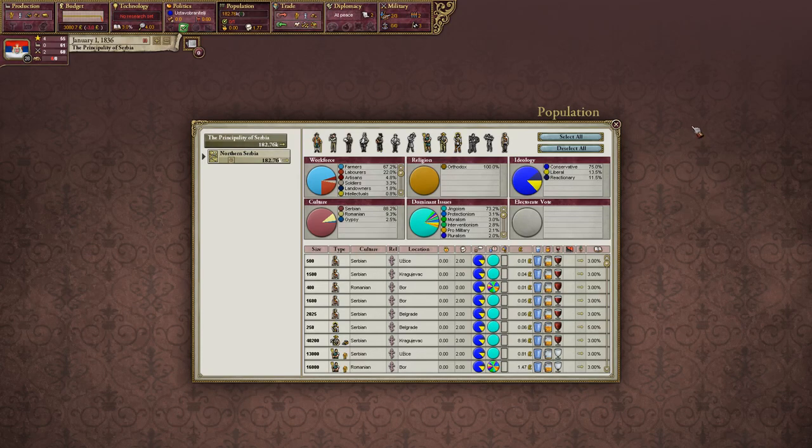This is where we'll set our national focus — it gives you a breakdown of our population, the needs they're getting: life needs, everyday needs, and luxury needs. What makes this game so great is that every person in your nation belongs to a group. These groups fluctuate, they affect your nation, how it performs on an international scale, and what you're able to do. It's really next-level micromanagement if you really want to get into it.